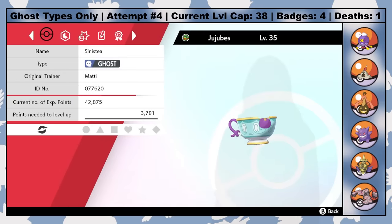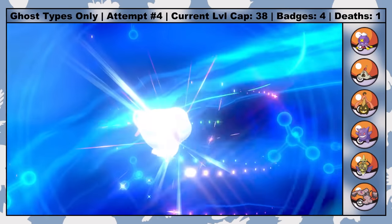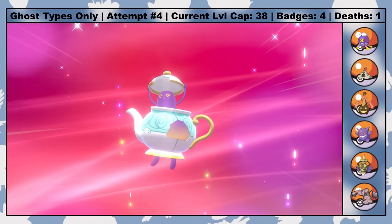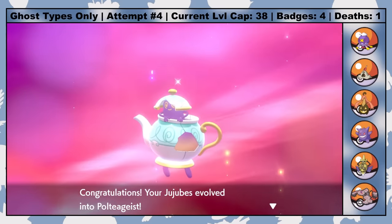At this point, the Gym Badges start flying by until pretty much the end of the game. It's a short trek through Glimwood Tangle where I catch a Sinistea named Jujubees. Resisting the urge to dump them in the harbor, I use a Cracked Pot to immediately evolve Jujubees into Polteageist. There are a handful of other possible encounters later in the game, but I decide they aren't worth going for, so this Cuppa marks the final encounter of the run.